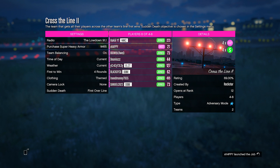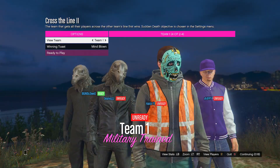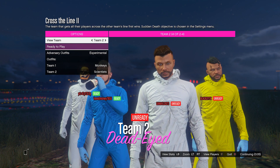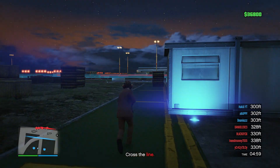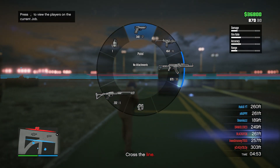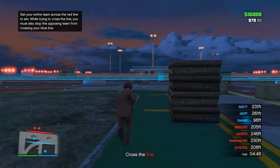He set it to first to win four rounds, which I think is the maximum. This is kind of like a team deathmatch with a cool twist — there are two different teams and you need to get to each other's zones. The first team to get all their players in the other team's zone wins. You're going to have a set weapon loadout: a pump shotgun, an AR, a pistol, a grenade, and one sticky bomb. You can also pick up some weapons.